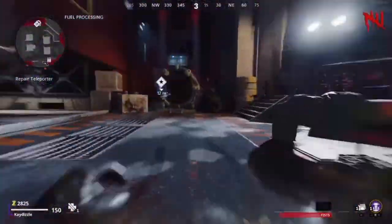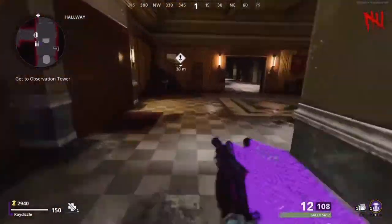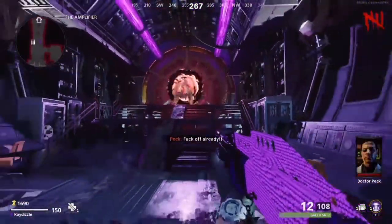Once you've located all parts, return to the teleporter and fix it by interacting with it. Once you've fixed it, use the teleporter to take you to the bunker. Once in the bunker, make your way down the hallway and into the amplifier room.